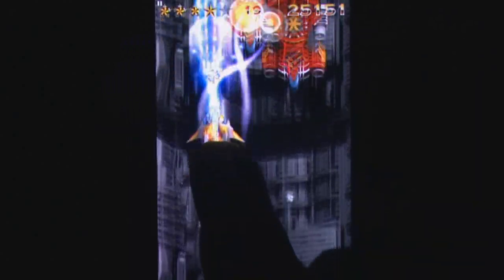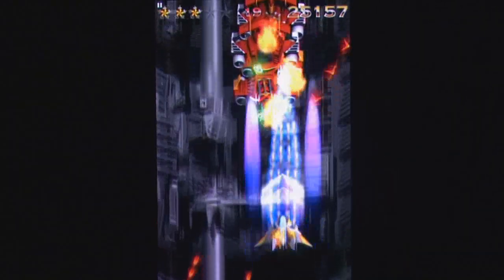Swiping the screen moves your ship around smoothly and firing is handled automatically. Power-ups drop regularly from fallen enemies and range from health to keep you in the game a little bit longer, weapon level-ups to help speed through smaller enemies faster, and super-weapons that grant a temporary boost to your damage.